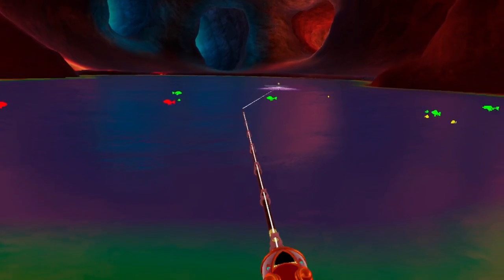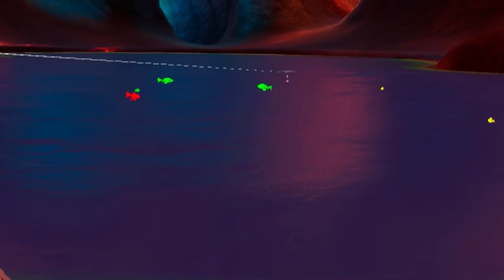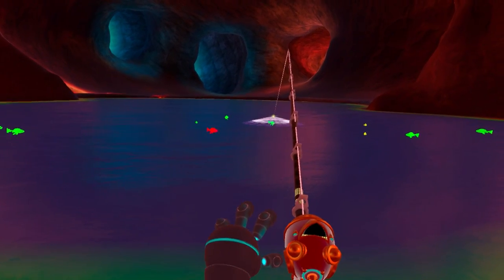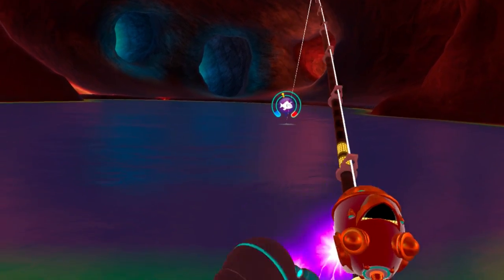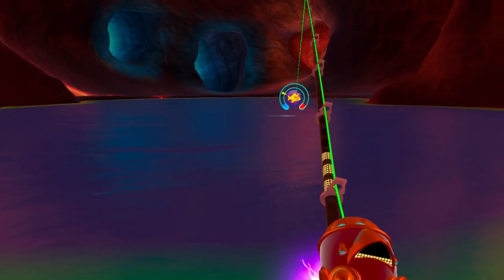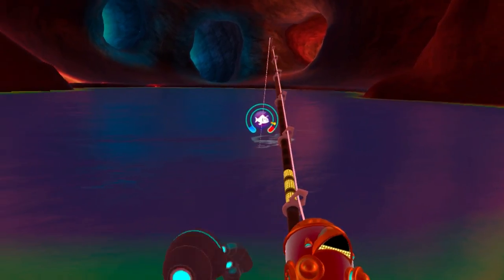We've got a variety of fish in here. I'm going to start out with a floating lure first and see what we get. Let's go for this medium-sized green one over there — green means pretty easy to catch. There we go, let's reel him in. We've already got one — he nibbled straight away! He's jumping out of the water already. We knocked him out — that only took three combos.